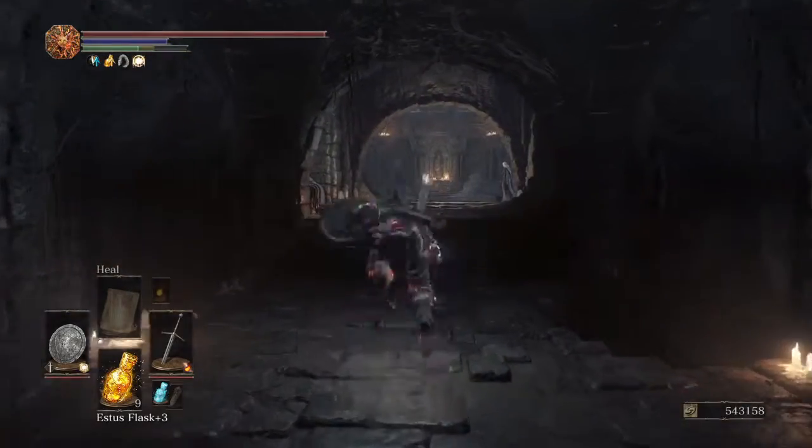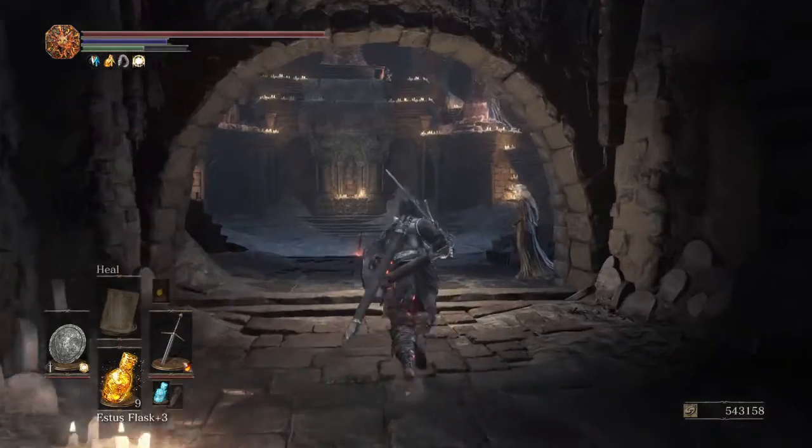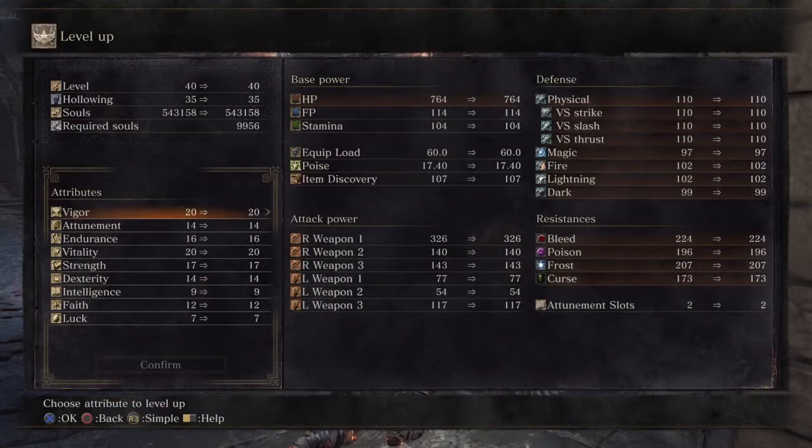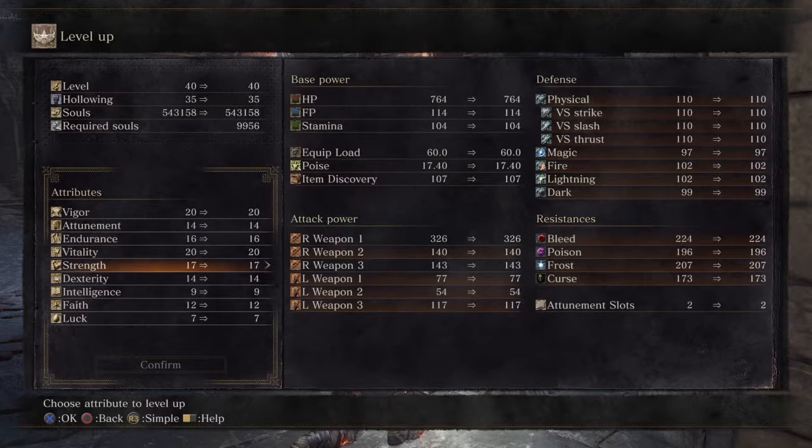Let's level up now. Keep in mind what you need and what you want - we want strength and dexterity. Eventually we're going to be getting the wolf sword, the wolf knight's greatsword - Artorias's sword - which requires 24 strength and 16 dex to use. We're going to take that up to 24/24 because we're going for what's called a quality build, where strength and dexterity go up at the same time. We'll also need a lot of endurance and vitality.